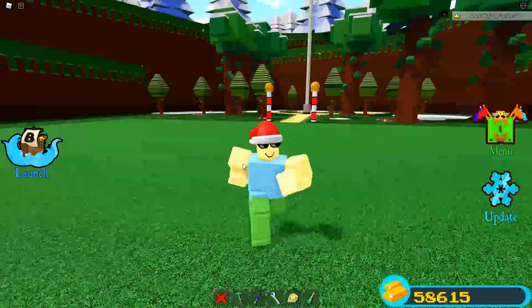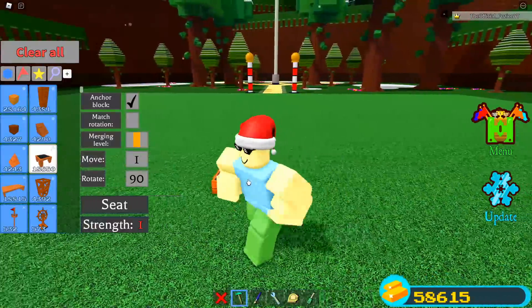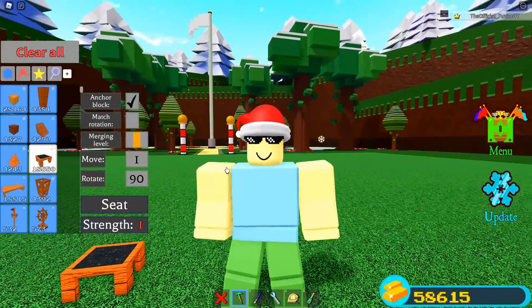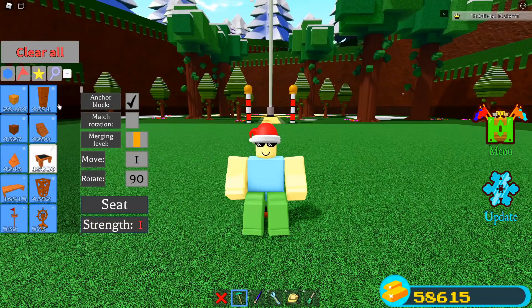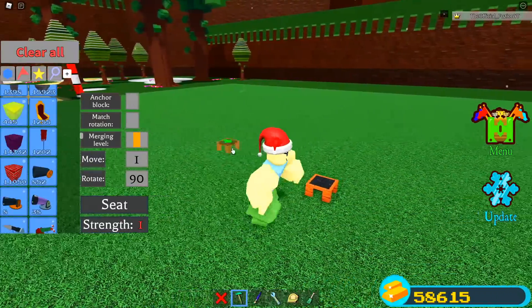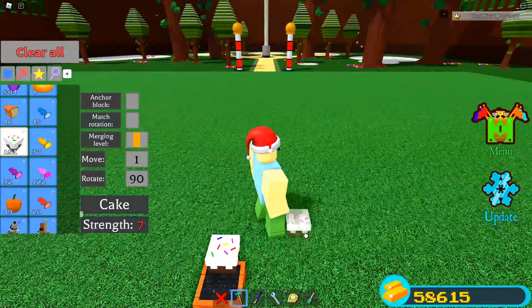To start this glitch, first take anchor block off — that's the first thing you need to do. Then just place a seat like this. This glitch is very easy and quick to do. We're going to go down into our inventory. How did anchor block get turned back on? Alright, so we're going to place a cake right on the edge of the seat.